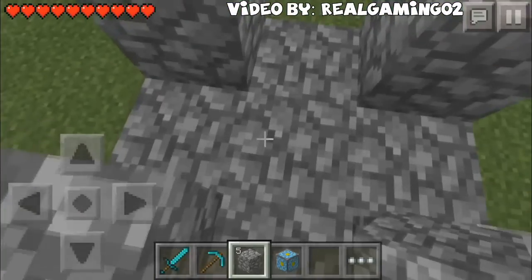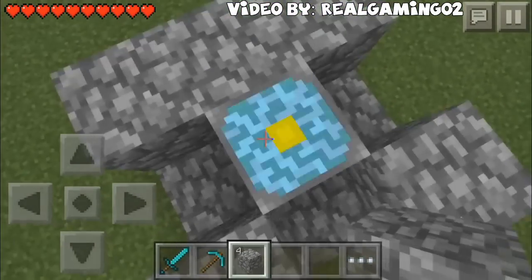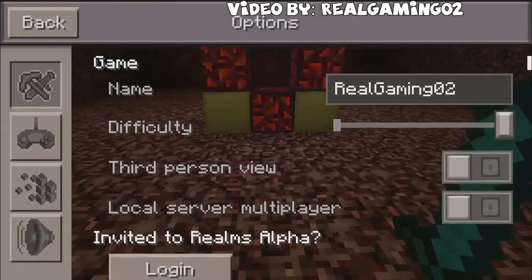The Reactor is constructed by placing Gold Blocks, Cobblestone, and a Nether Reactor Core in a 3x3x3 arrangement. Tapping the core of the Reactor will activate it, sending the client a message saying "active."